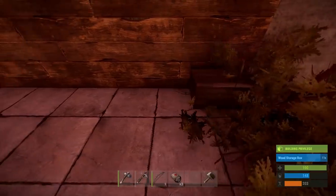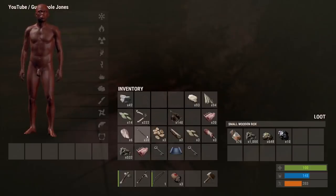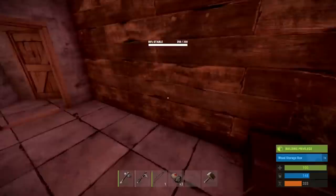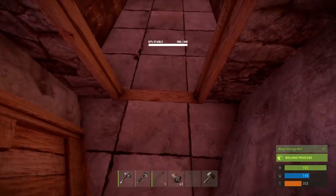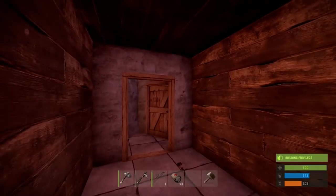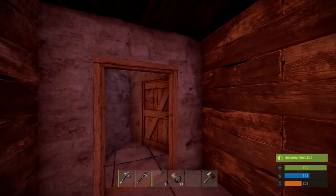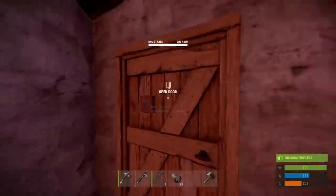Hopefully no one comes and attacks me, but right now it's been a good start. I got a lot of good stuff, a lot of food, a lot of resources. Now I just have to get this door upgraded, put another door right here before I get rolled up on by a group of four or five with a flamethrower. I'll get back to you when anything interesting happens or I actually get these doors upgraded.